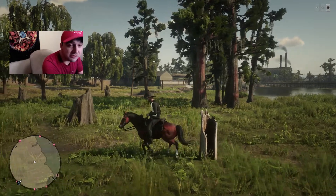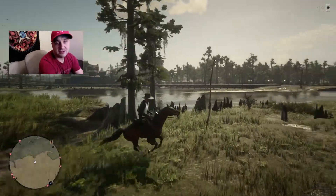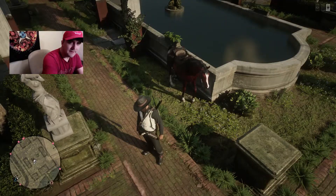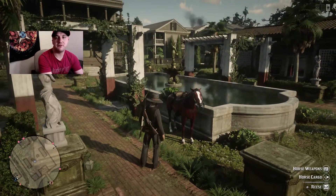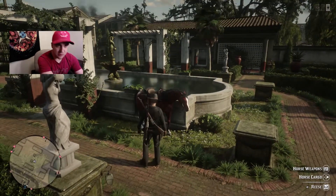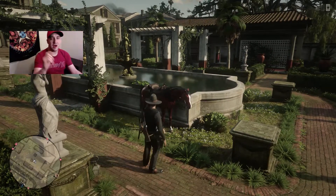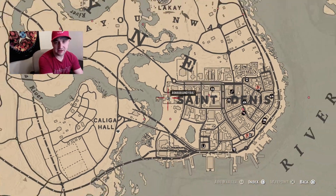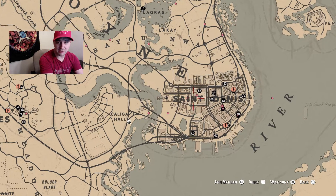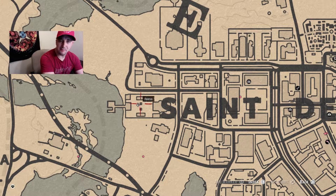We're gonna head over to the spot and I'll show you guys what's going on over there. All right guys, we have arrived at the fountain. Some of you watching may know where this is, some of you may not — don't worry, I'm going to show you right now. The location is in St. Denis, right here — there's a big mansion right here.